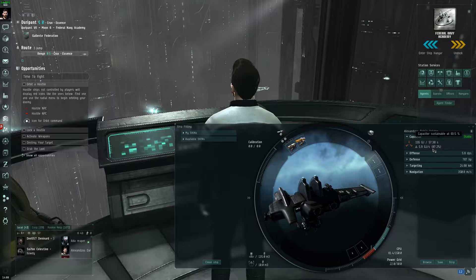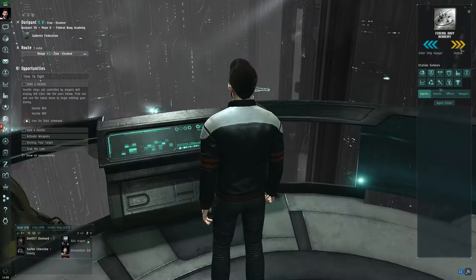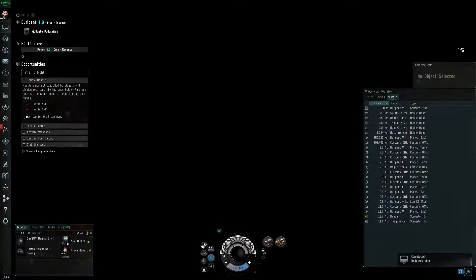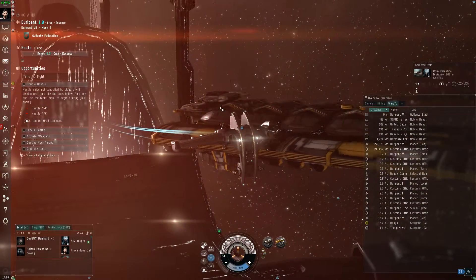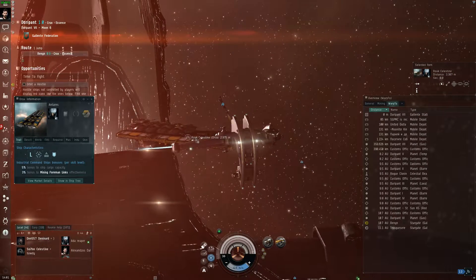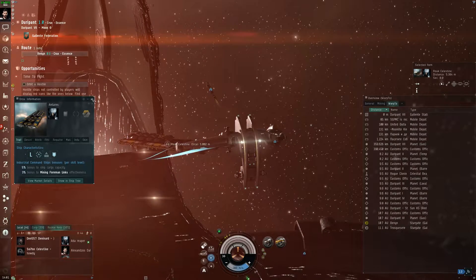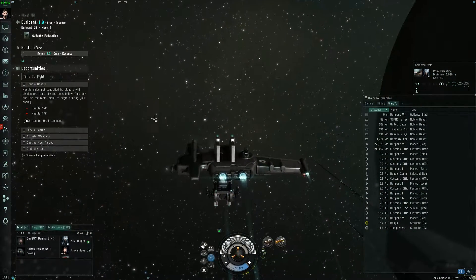Our capacitor right now is stable. Let's undock from the station. What is that? It's a ship — showing info — it is an Orca, an industrial command ship. Cool. I'm assuming I just right-click on this, and it jumped through a stargate. Warp drive, let's get going.